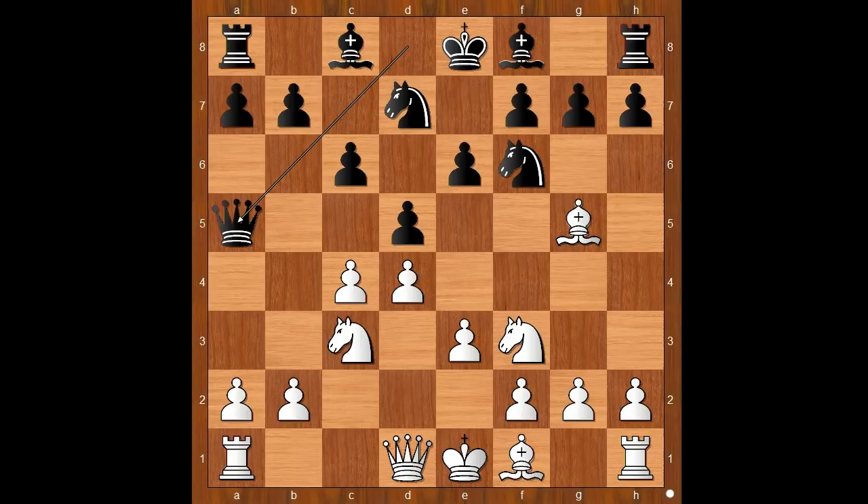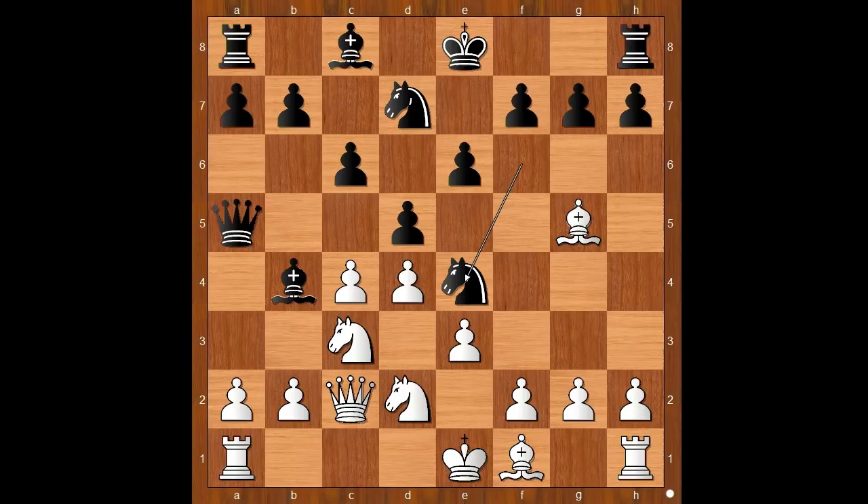e3, queen to a5, intending bishop to b4 — white to move. Rubinstein played knight to d2. This move was seen for the first time in 1904; the move was played by Goldberg. Amazingly, this move remains popular even in the 21st century. The game continued: bishop to b4, queen to c2, knight to e4 — but that is why the white knight is on d2.